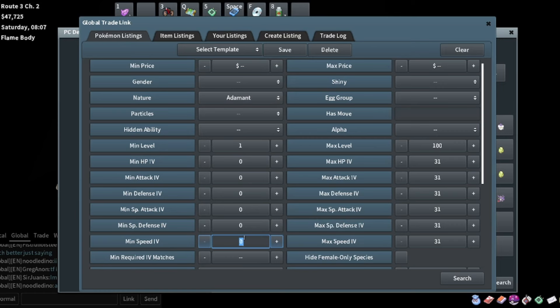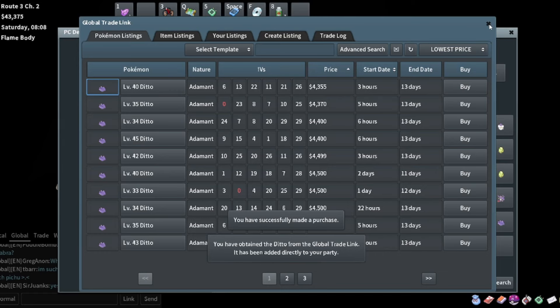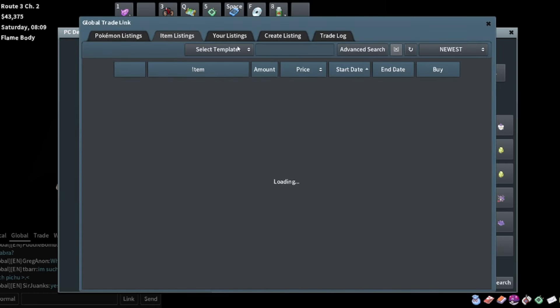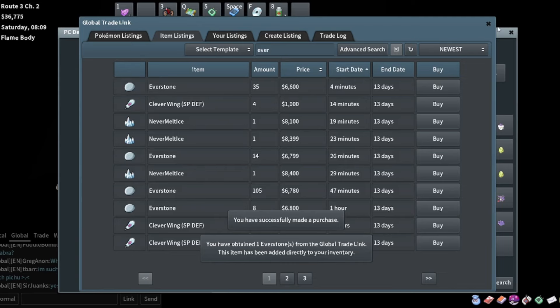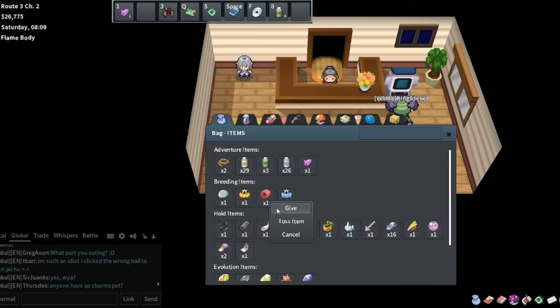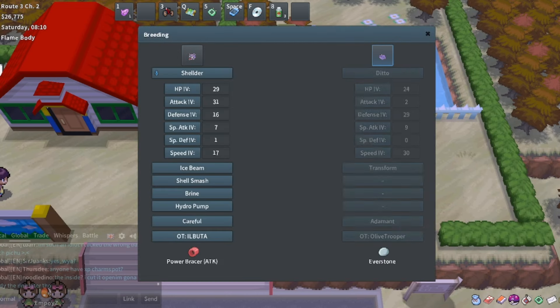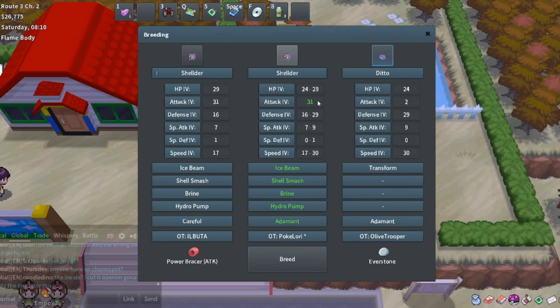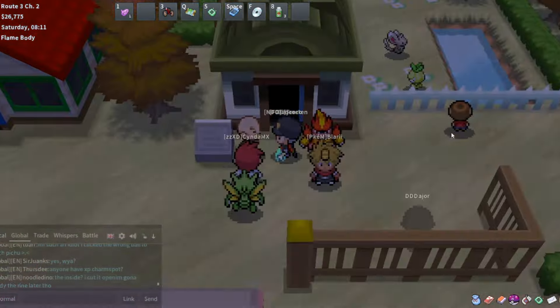For a Ditto we want maybe 25 speed - this one's got 30 speed, we'll do that one. I need an attack brace and an Everstone. Give the attack brace to the Shellder, Everstone to the Ditto. Let's make the Shellder breed come out with adamant nature and pretty solid defenses - it's going to be good for somebody doing trainer reruns.